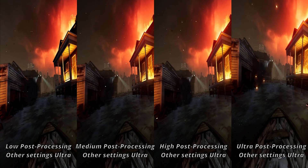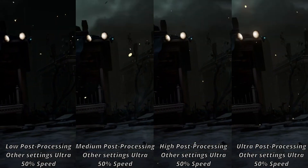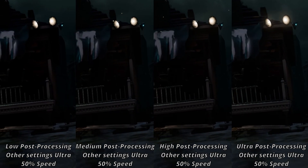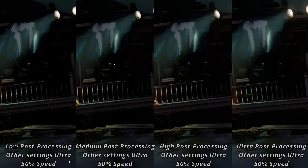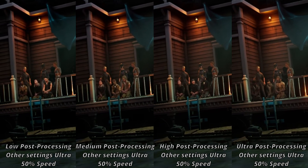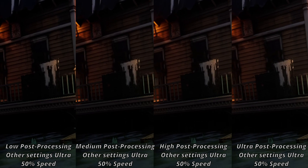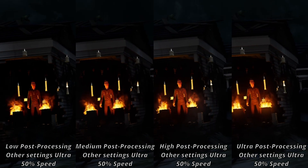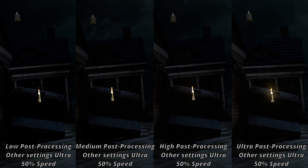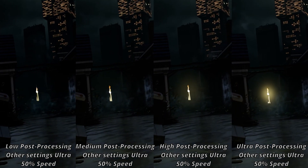The second thing we're going to look at is post-processing, specifically the major change it has on lighting. On both low and medium, there is virtually zero bloom on the lights, but on high you can start to see some very subtle bloom that helps add to the intensity and brightness. Ultra dials up the effect to far more noticeable levels, creating a sheen that looks measurably brighter versus lower settings. This is evident on the fire as well — as we move to the creature, the candles get a more noticeable aura of heat as they float around, in turn with the post-processing setting increasing.